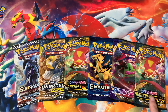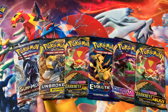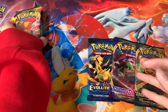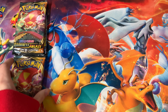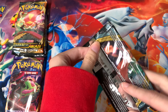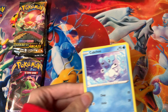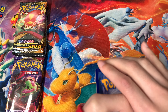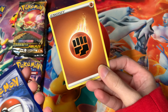I have the packs laid out — left half and right half of the box. On the right half we have Darkness Ablaze, Sword and Shield, and Evolutions. On the left half we got another Darkness Ablaze, but we have Unbroken Bonds and Burning Shadows, which are amazing packs. We're going to start with the right half. I'm excited to see what's inside — other people have opened them and I really wanted one for myself, so I ordered as soon as I could. If you guys get a chance to grab one, I would.